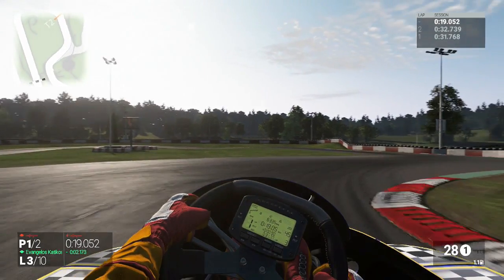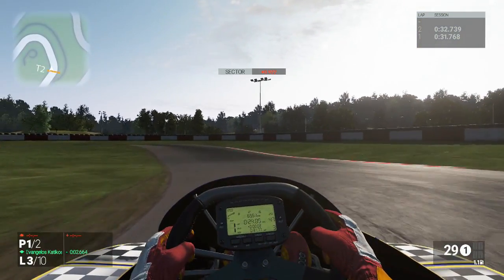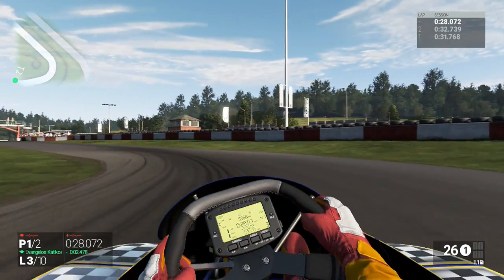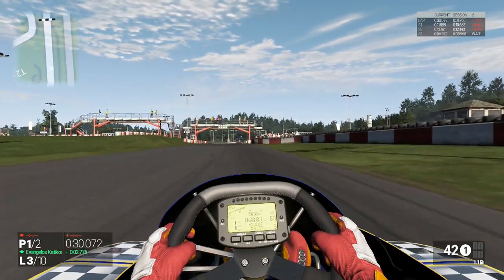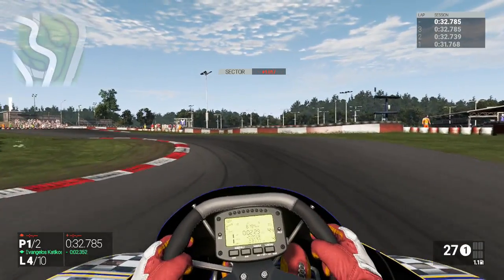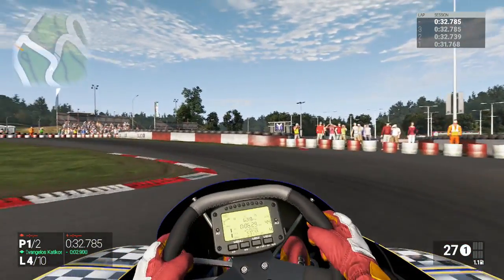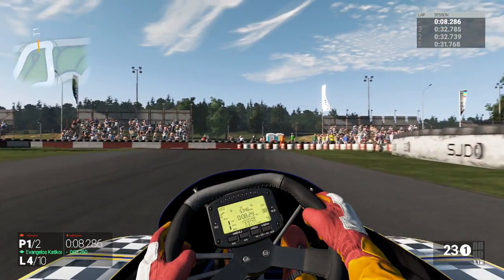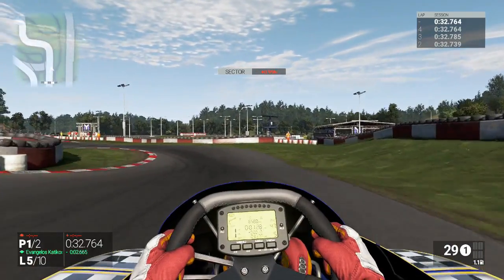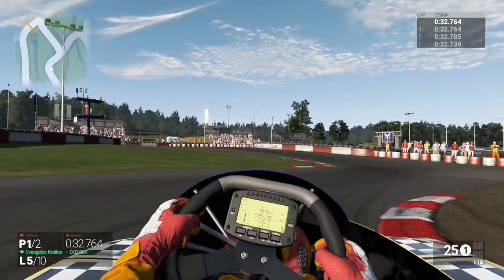This might take a little while because we're just spectating the onboard camera. In the top right hand corner there's a handy little lap timer — you can get to this by pressing up until you reach that view, which is the one I prefer. As you can see, lap 2 was a 32.7 and lap 3 was a 32.7, so hopefully lap 4 will be a 32.7 as well. And there you have it — lap 4 was also a 32.7.